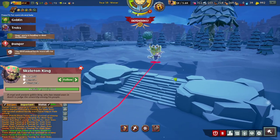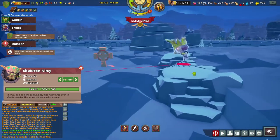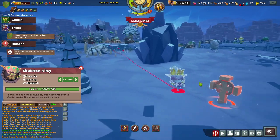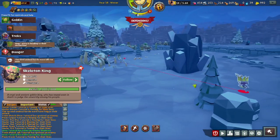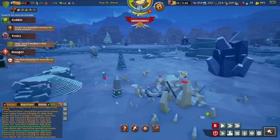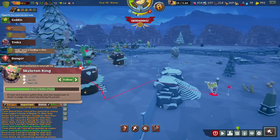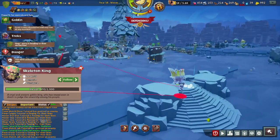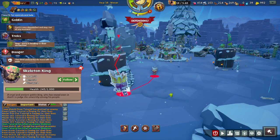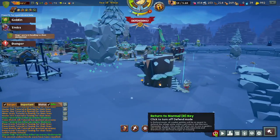This is a skeleton king — effectively a skeleton boss of sorts, tougher and stronger than the others. If you get to the point of having one of these guys show up and you don't have very good defenses set up, you might want to change that as soon as possible. Thankfully he's alone, so we can probably handle him. Yeah, we're alright — we can handle this. There we go, we're okay.